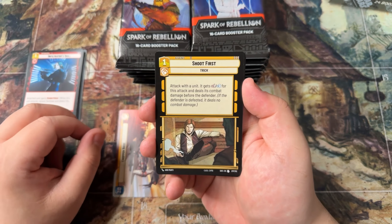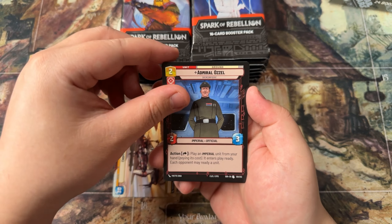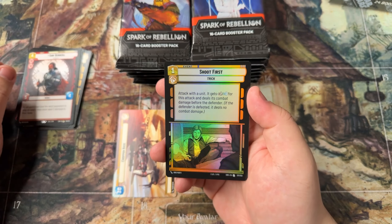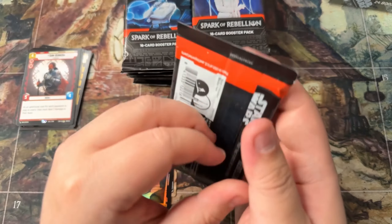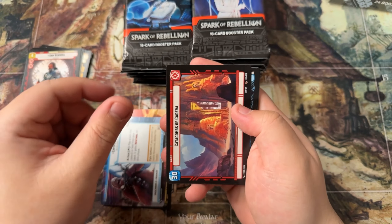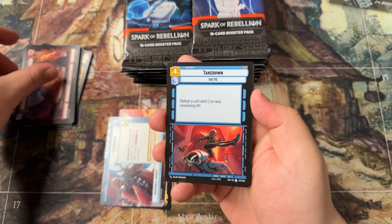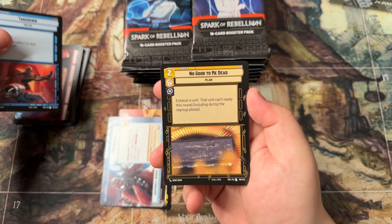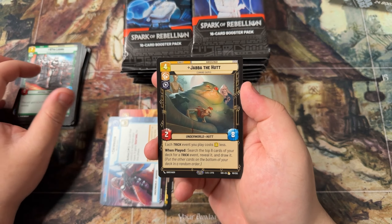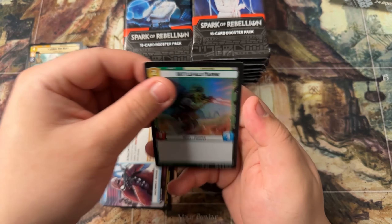Alright, we got a Shoot First, Rebel Assault, Admiral, and a Saw Guerrera rare into a Shoot First. We got a hyperspace Chewy, and let's go — we got a Takedown, No Good to Be Dead, 97th Legion, and a Jabba the Hutt into a common foil.